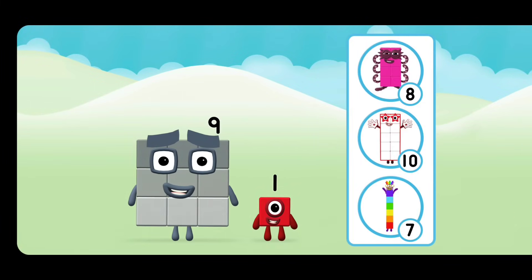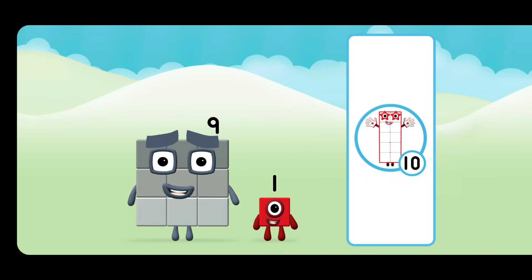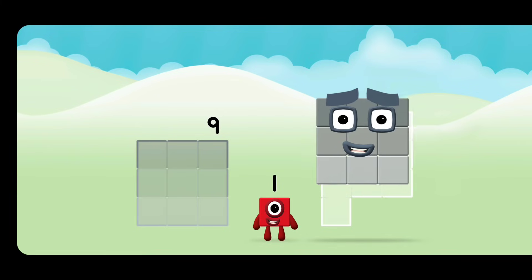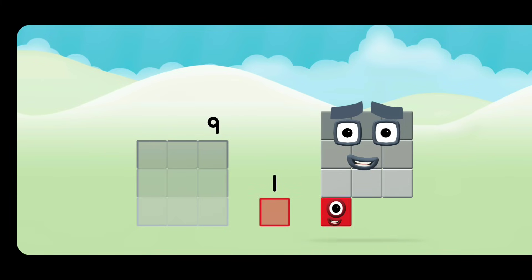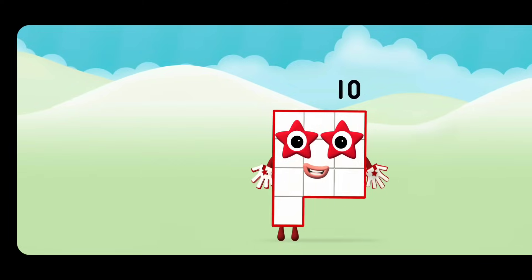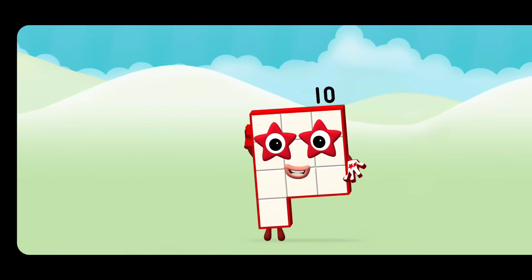Do you know which number block you'll make when you add these two number blocks together? Correct! You chose the right answer! Now add the number blocks together. Nine plus one equals ten. Super!